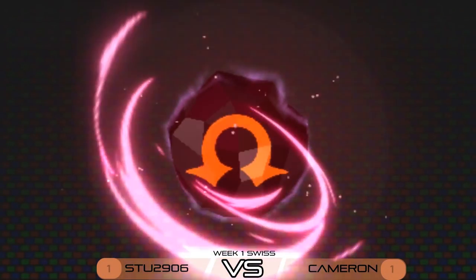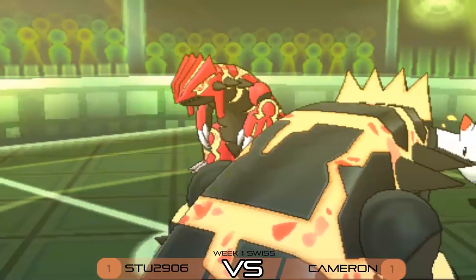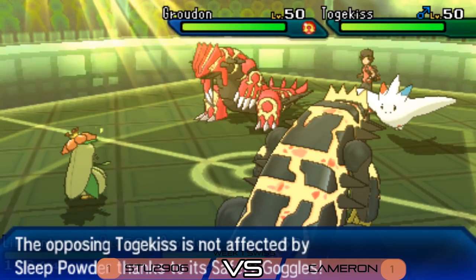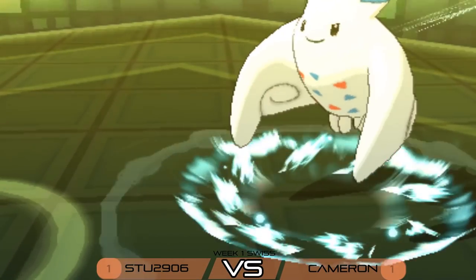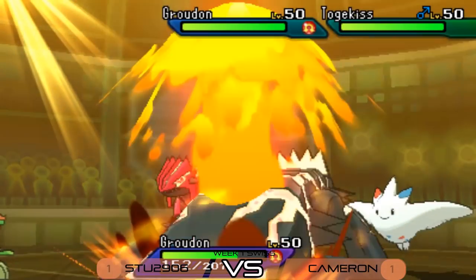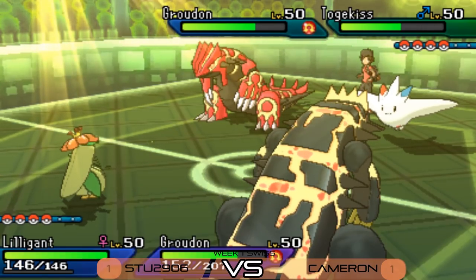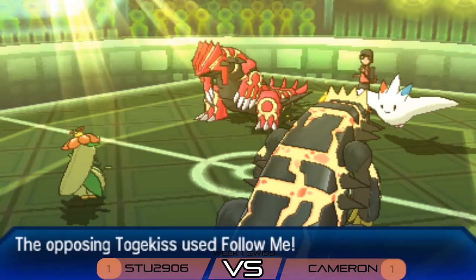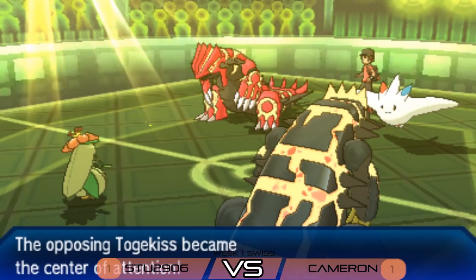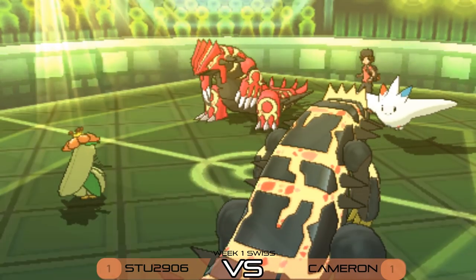Cameron's Groudon hits the field, primals up and brings out Primal Groudon. Lilligant probably still outspeeds Togekiss, so it should land the After You or Sleep Powder. But Stew goes for Sleep Powder, which hits the Safety Goggles on Togekiss — great tech from Cameron! Togekiss in Tailwind can outspeed Groudon but doesn't get the flinch this turn. An Eruption comes out but is weakened from the Air Slash — nice play there trying to weaken that attack.